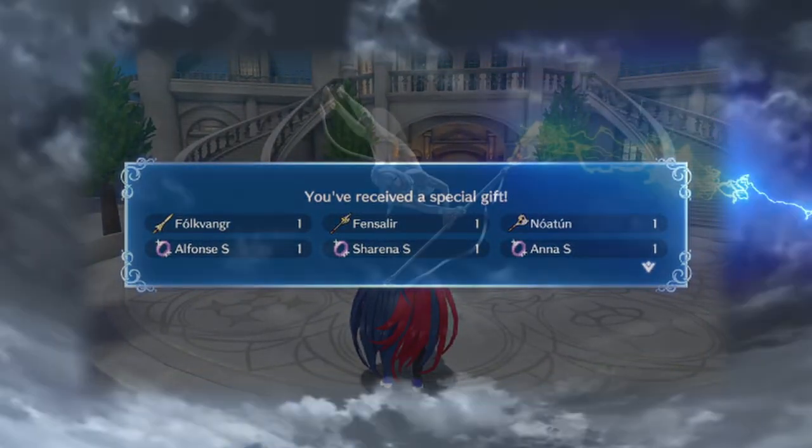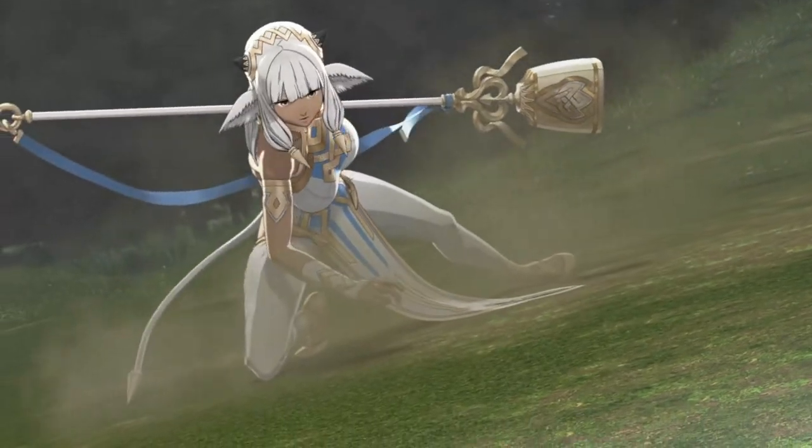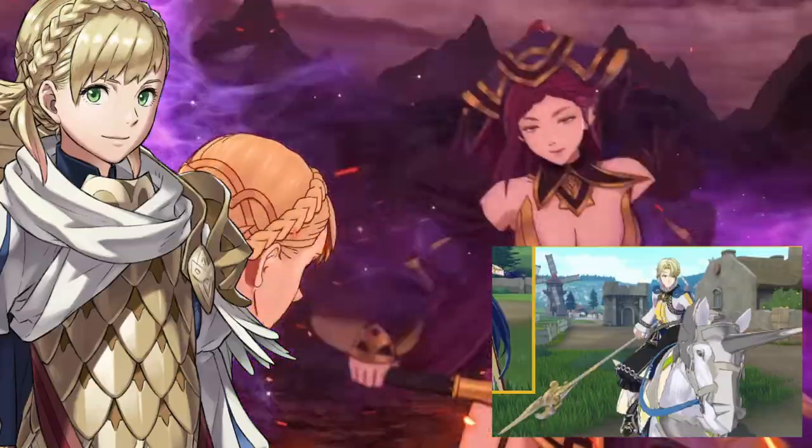The item set contains six items, with the first three being a sword, axe, and lance from Alphonse, Anna, and Sharina respectively.